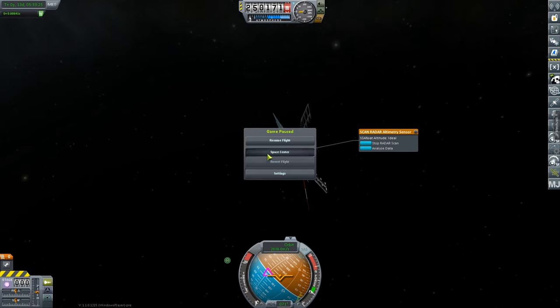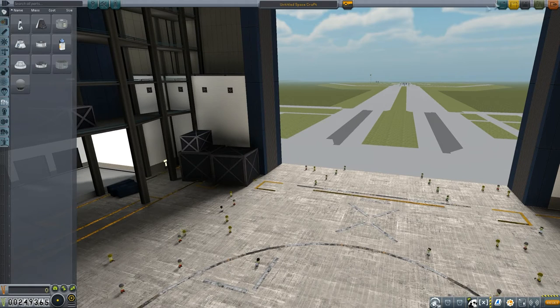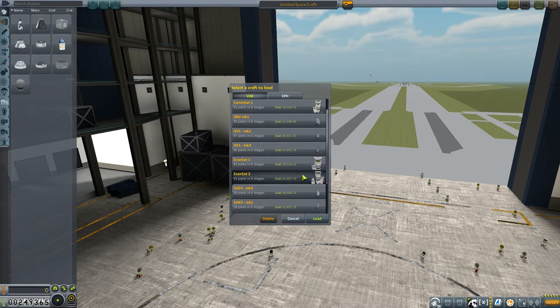All right, so back to the space center. I've had this weird problem sometimes when I switch back to the space center — it probably usually would have crashed, but the tracking center just has no buttons. It doesn't show any of the flights being in progress or anything like that. I'm hoping that's something that will be fixed — I don't know if it's related to a mod or if it's related to the fact that this is still in pre-release.